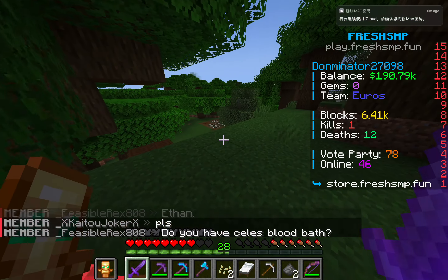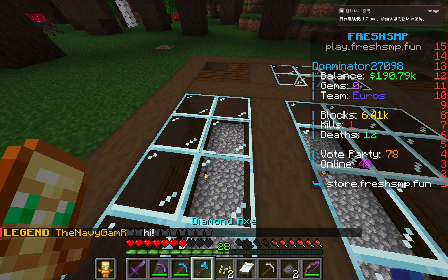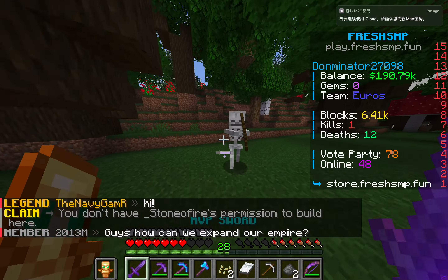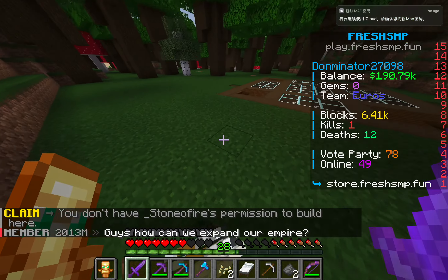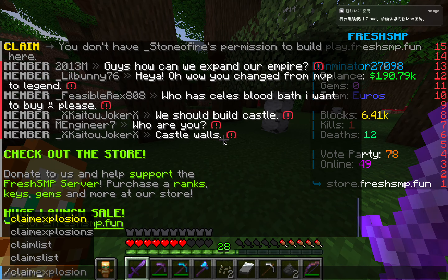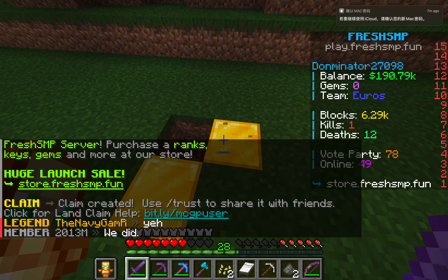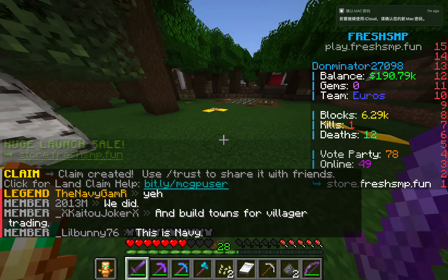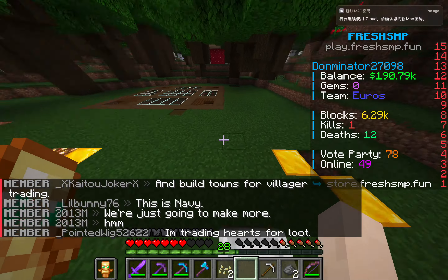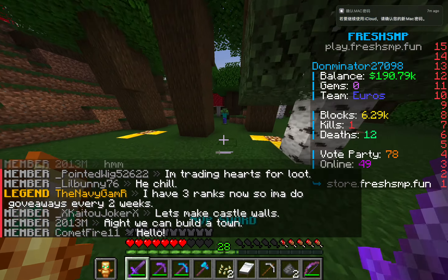On the server you can claim land. If you try to break something in someone else's claim it'll say you don't have permission to build here. To claim land yourself, you just type /claim. The glowstone or gold outline you see is just the claim boundary — no one else can break or place blocks inside it, which helps prevent griefing.